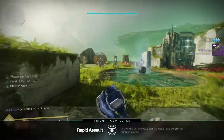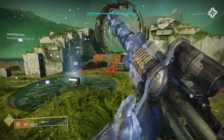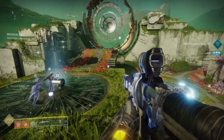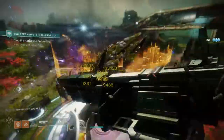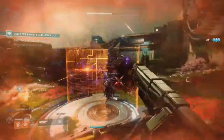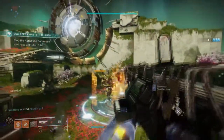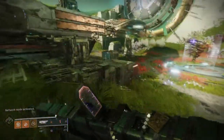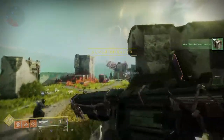I would have been okay if the Undying Mind had a harder difficulty — like a regular Vex Offensive and then an Undying Mind Vex Offensive as a harder tier. I would have been super okay if they sent us to another place in the garden. I would have been fine if they just brought the Garden back from Destiny 1 and we had to kill it in that big area. Anything — just not reskin last boss, insert here.